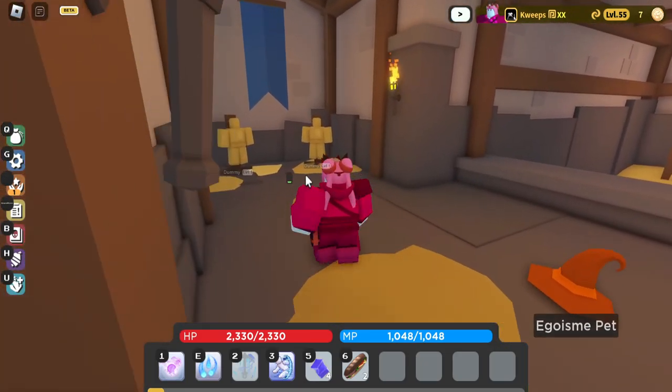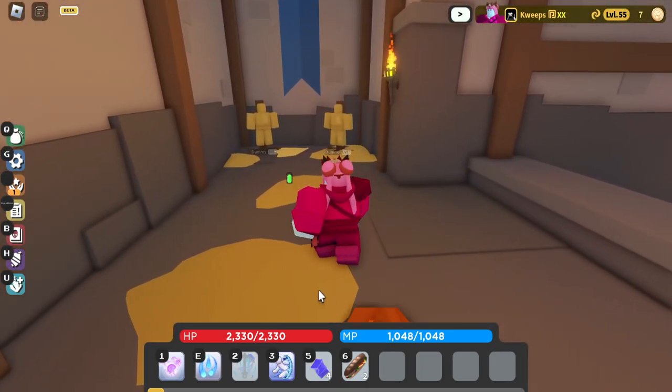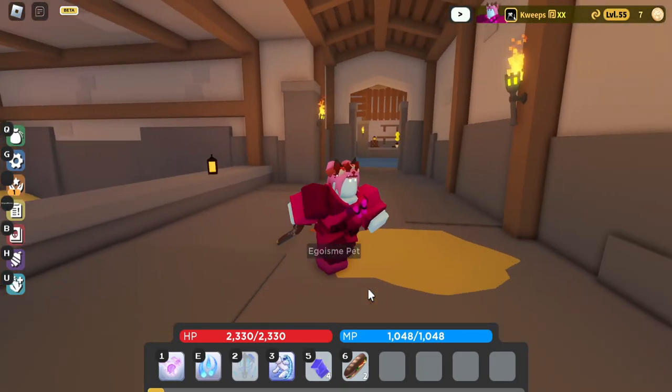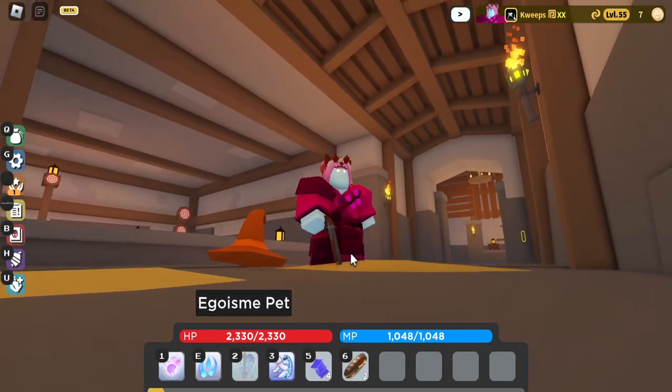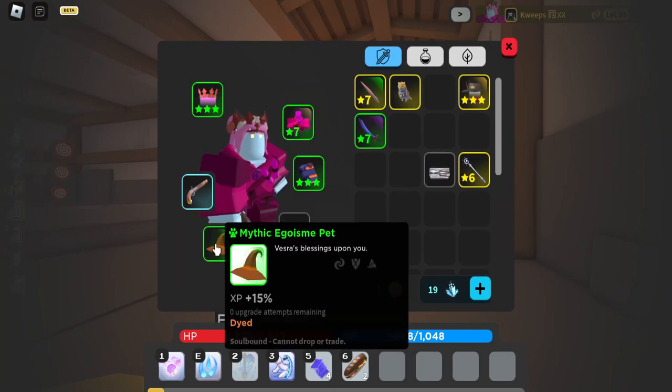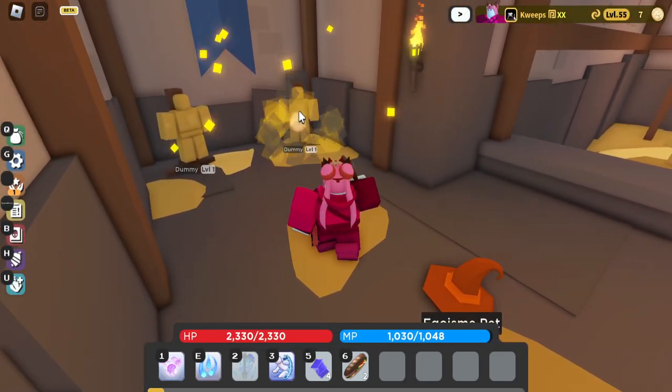They've actually made flintlock better for some reason. I don't even know why. A lot of stuff has happened as well, like fall damage, stamina, change and everything like that. I also won the pet. It's a cool pet. So there it is right now. I don't know how, but it's so broken.